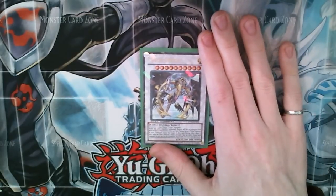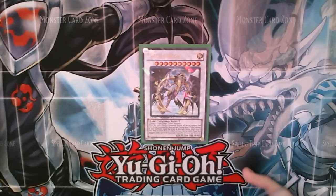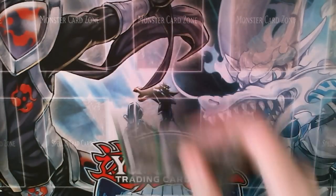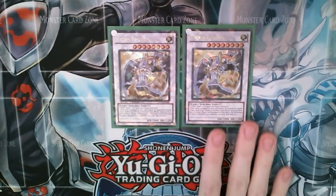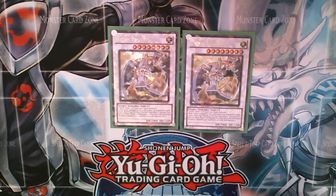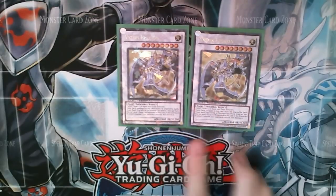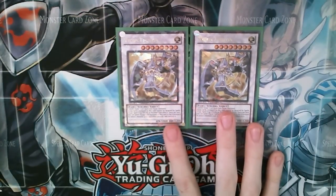Once per turn you can attach a Vylon monster in your graveyard to Omega. And if a monster effect is activated during either player's turn, you can send one of his equips to the graveyard to negate and destroy that monster effect — that's the core of our lockdown. Two Vylon Epsilons. This is for attempt number two to get your Omega out — Epsilon and two Spheres will summon a Vylon Omega. Epsilon's effect is that anything equipped to him can't be targeted by your opponent, and you can send one of his equips to the graveyard to destroy a monster on the opponent's side. He's level eight and 2800 attack. He's actually also the only Vylon monster that doesn't require a light non-tuner or a Vylon non-tuner, so you can bring him out with Prism and Summoner Monk.